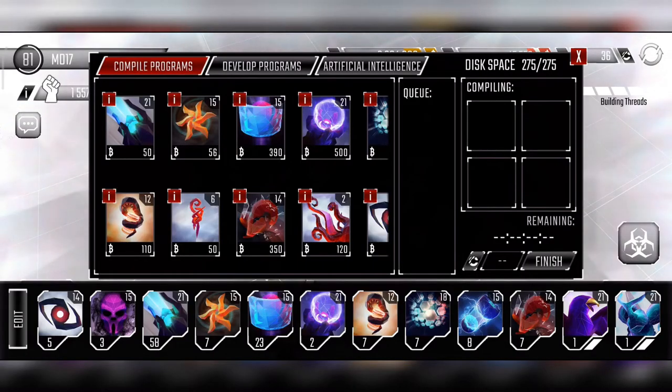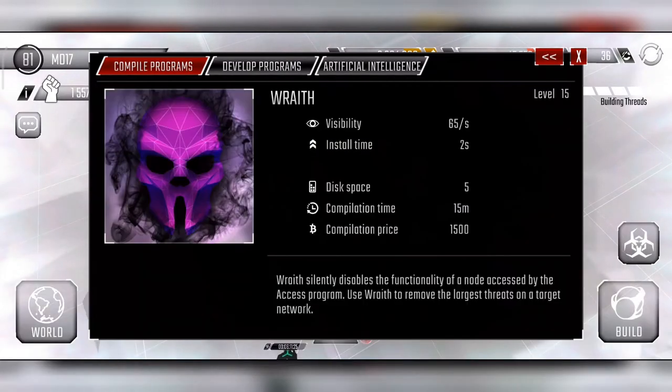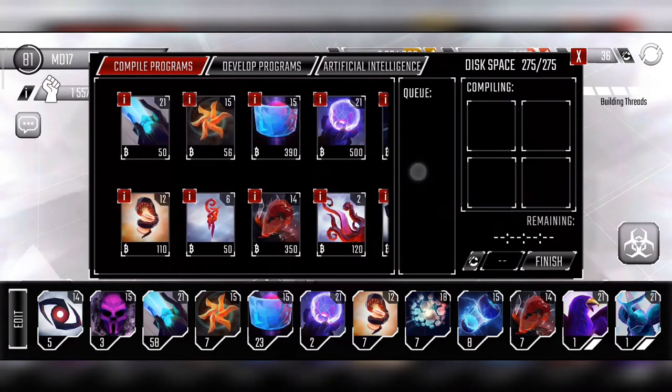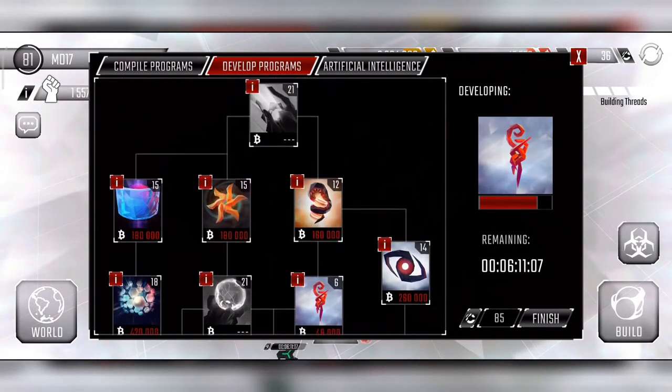We can compile the programs we use to hack other networks. There are different types — stealth programs, access RATs, portals where you can have instant access via stealth nodes, and other offensive and defensive programs. We also have the developer option where we develop certain programs to their max level — the ones we think are most important to use efficiently.